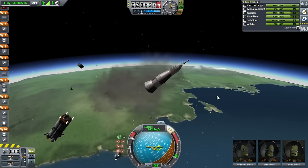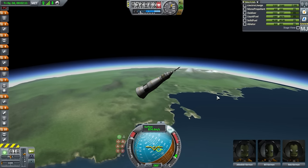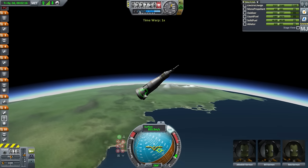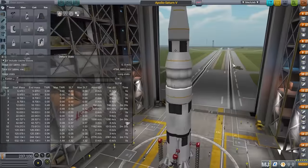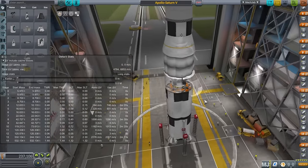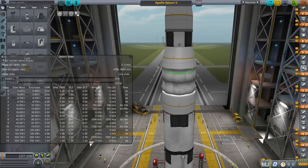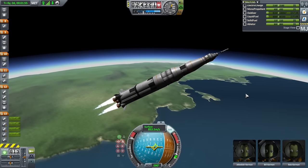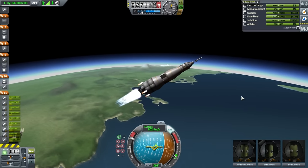I forgot to turn the center engine off — I always do that. The fairings had a clamshell issue causing a 'Rockomax brand adapter crashed into fairing panel' error. I'll change to non-clamshell fairings. And launch — that's how it's supposed to work. Silly clamshell fairings.